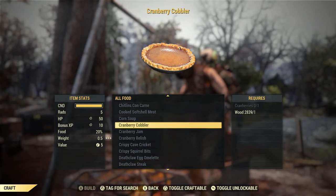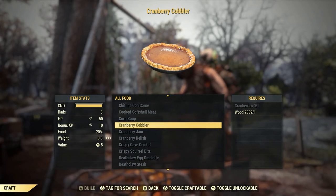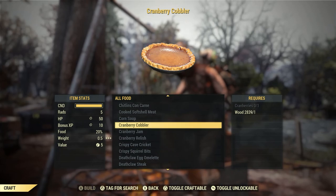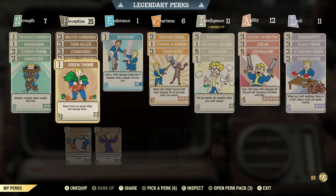I'm going to show you a few locations to get cranberries — wood is just out in the world. Some perk cards I would recommend when farming this: Green Thumb is going to get you twice as much flora, so it's just very good to have.